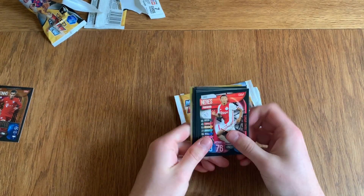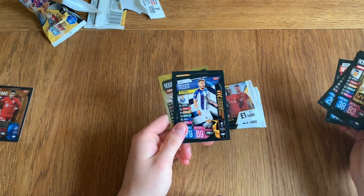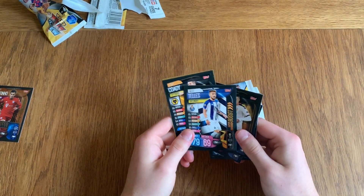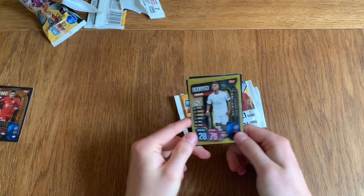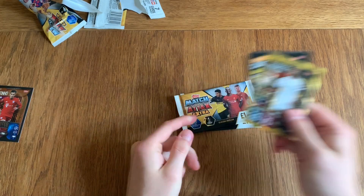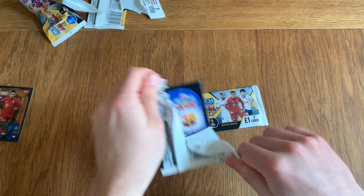We're getting David Neres, Hwang, Jojevic, Rodrigo MVP, Alex Teller Superboost, Conor Ko, DIY kit, and Rodrigo hat-trick hero for Real Madrid. Two packets left guys — not doing too badly, I'm just happy with that Coutinho bronze.